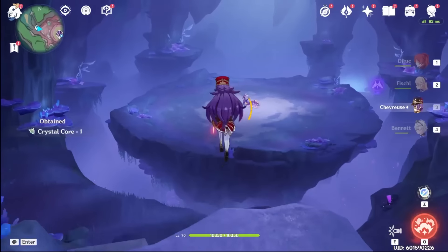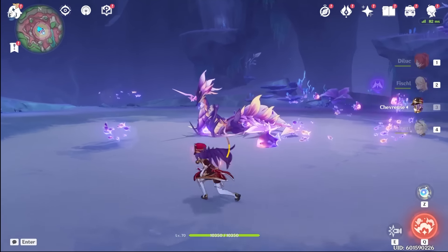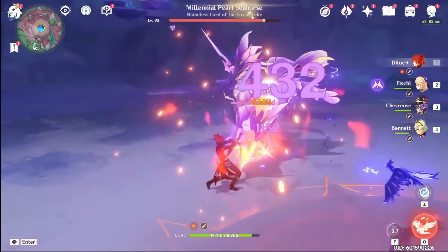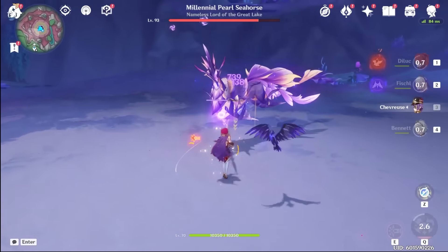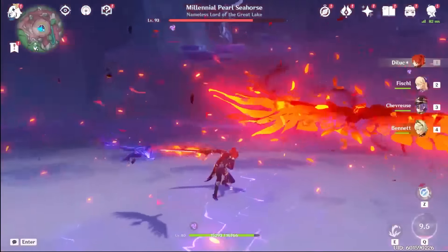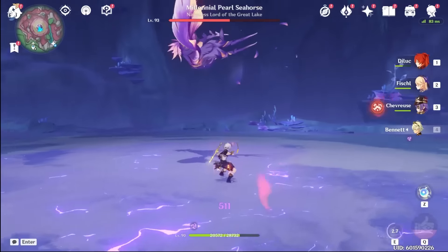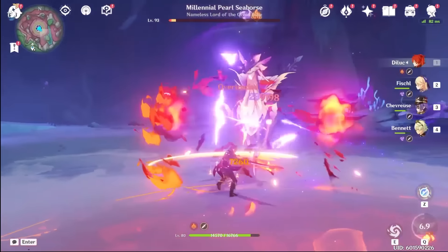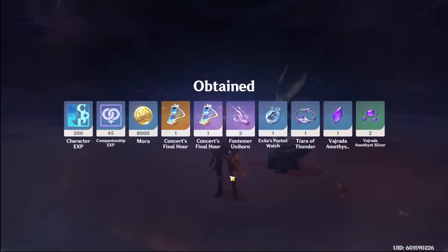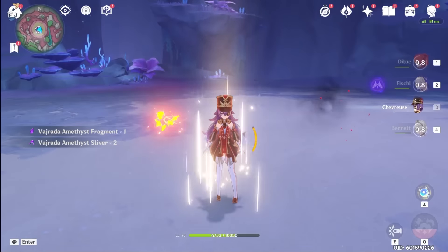Now let's try out Diluc and see how he and Chevreuse work together, since I just built him in my most recent video. One thing I noticed is I'm missing a lot of my bursts. Chevreuse's burst is actually kind of hard to aim. I got two materials again, but I can still take Chevreuse to level 80 now. So that's what we'll leave her at for now.